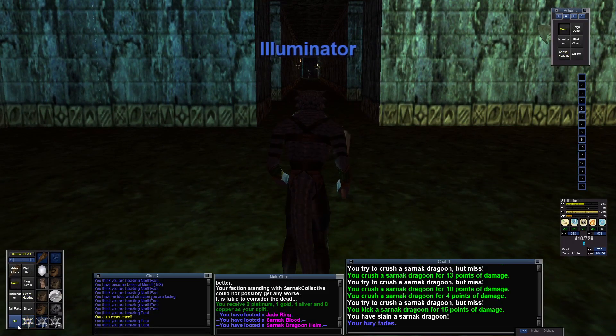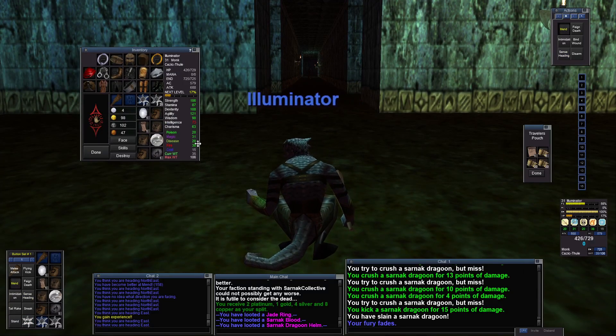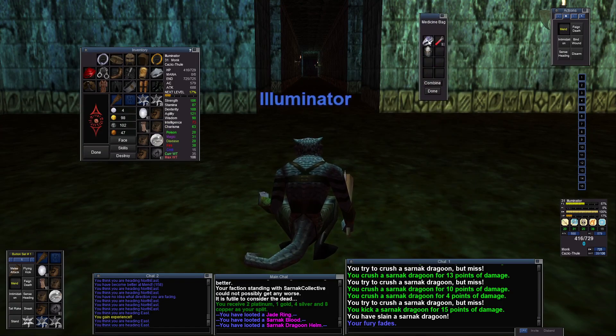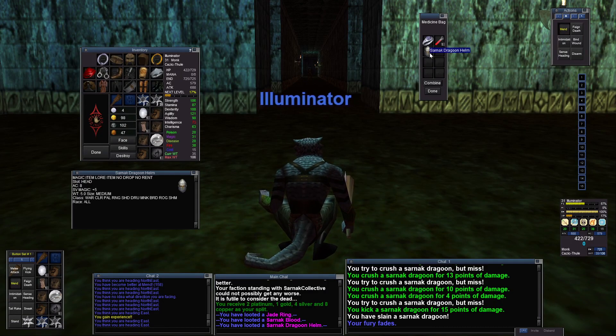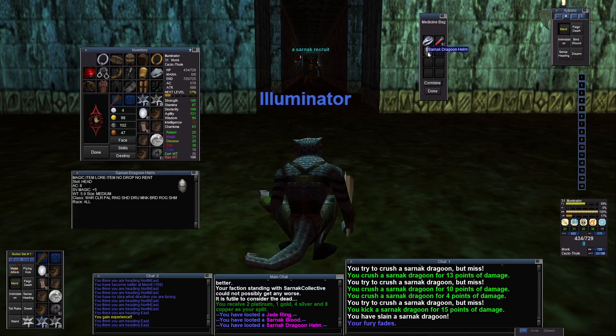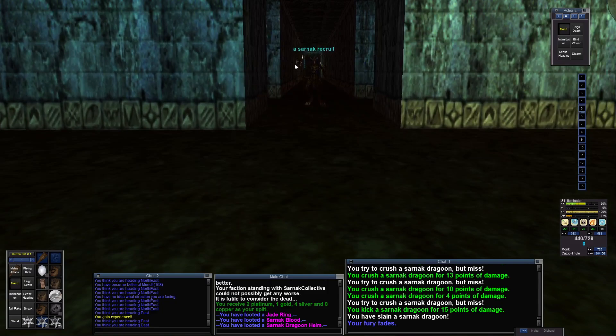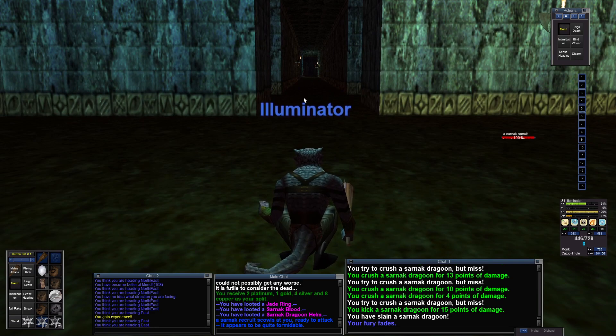We don't have a lot of bag space. The Jade Ring is obviously a winner when it comes to loot. But this other item — it's no drop and no rent, which means when you log out it's gone, and it's a lore item. It weighs five stone, so let's destroy it — can't have it weigh me down. I can't get that Sarnak recruit right now; he was teasing me. Okay, I'll rest. It's time to rest.